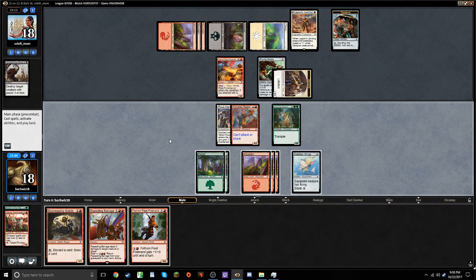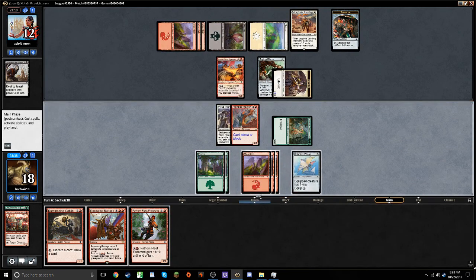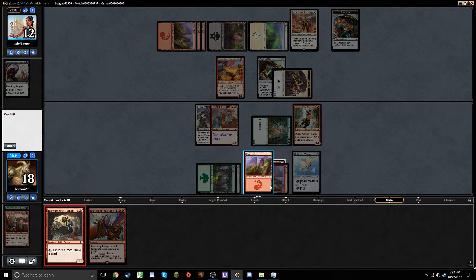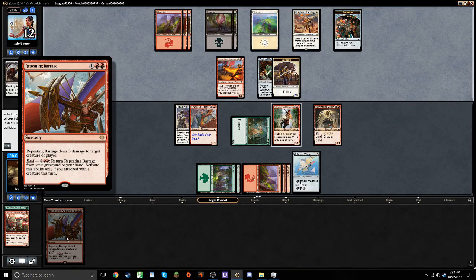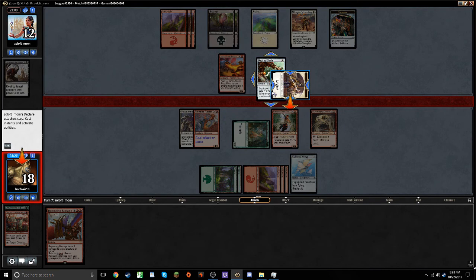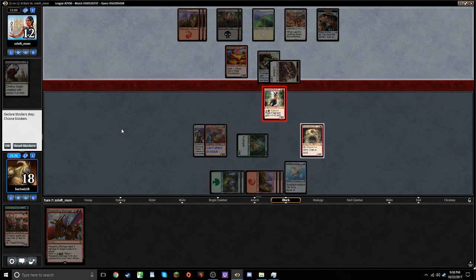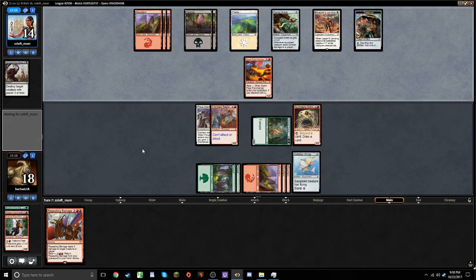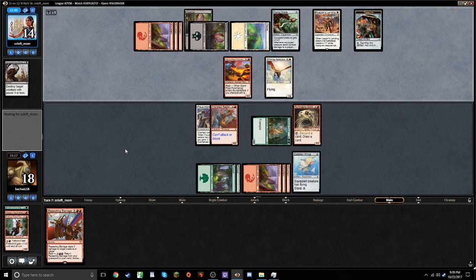What's my plan here? Probably just attack and then play out my two creatures. It doesn't need to be in the graveyard when Raid is activated — it just has to be there in our second main in order to use it. How much do I care about him hitting me again with the lifelinker? I kind of want to block it. I don't want him to gain a bunch of life every turn — put a stop to that, and it also prevents him from flipping his Legion's Landing any sooner. Aerosaur. He equips it, presumably.